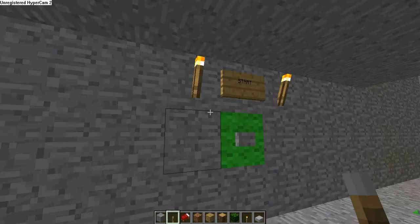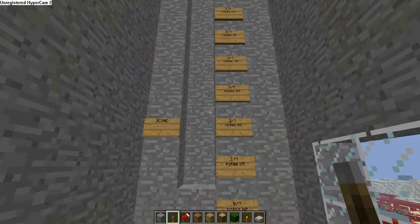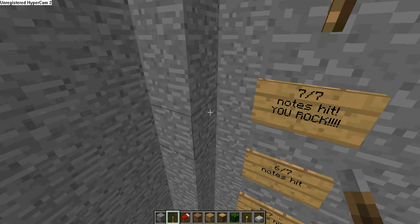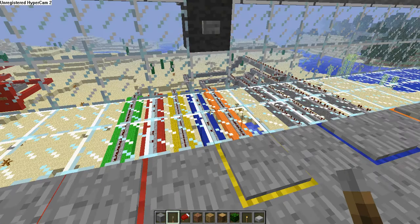You press this button to start it and when you finish you can see your score. So, zero notes, 1, 2, 3, 4, 5, 6, 7. Let's start it then. Let's see how we can do it.